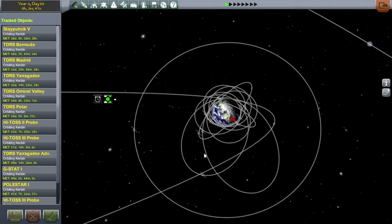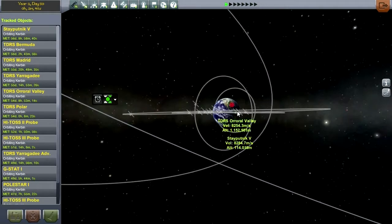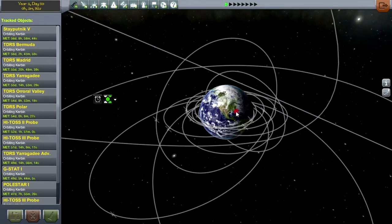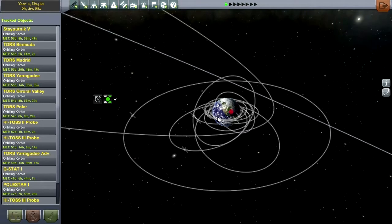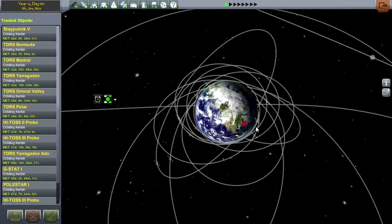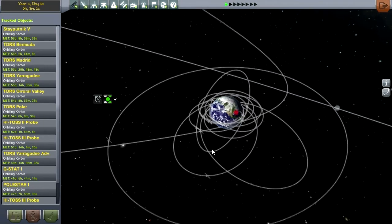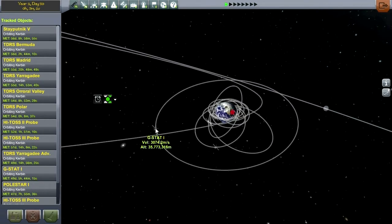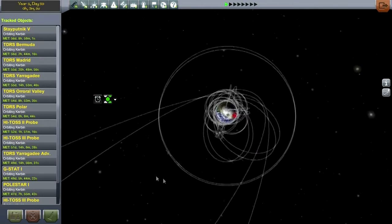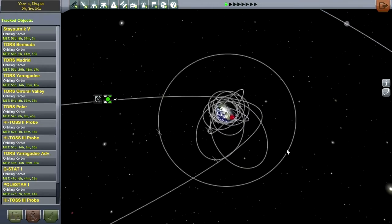My satellites are rather out of position right now. They're all in this equatorial plane, which is not quite in communication with the KSC. It's okay when they get to their apoapsis, but once they reach their periapsis, they're very much not in line. GSTAT, because of the way the orbit is being calculated, is now wildly out of sync — it obviously should be over here. So our first order of business in this episode is actually going to be to move GSTAT over.